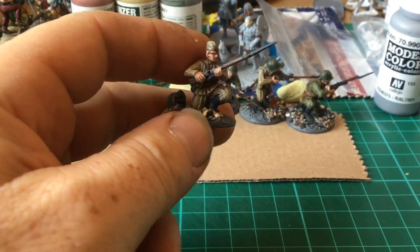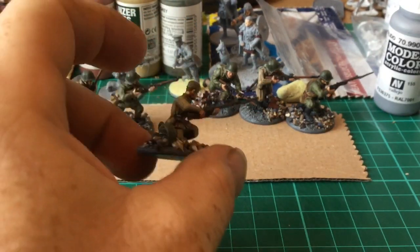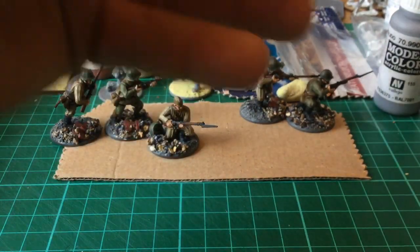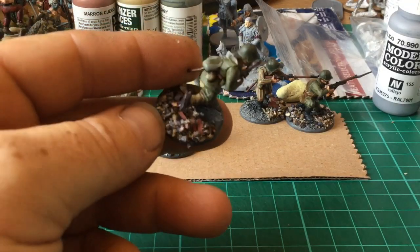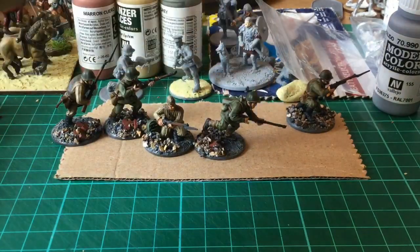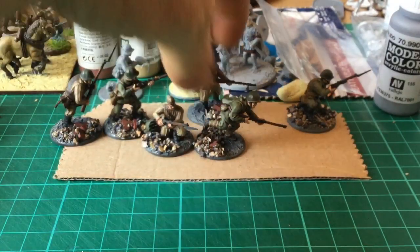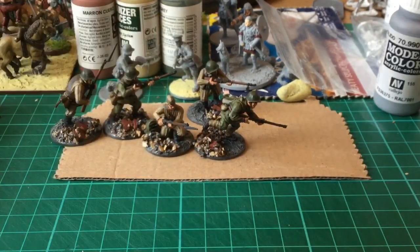This guy I wasn't actually too keen on - didn't like the pose the way it turned out. Because I wasn't too happy with him I thought I'd use him as the assistant gunner to go with the MMG. Something about that pose I wasn't very keen on, so he can just be the gunner's mate. I like this other pose though - this is a good one, sort of running. Half of them I've got the bricks on and half I didn't bother.